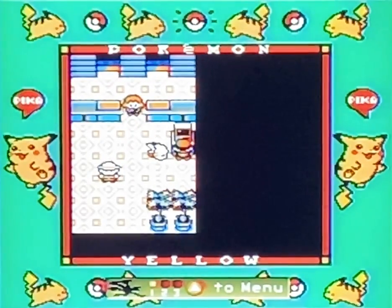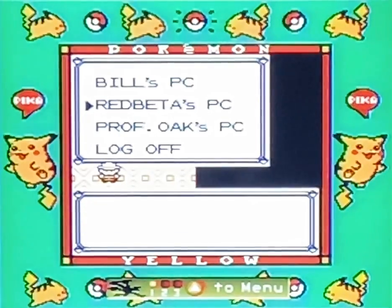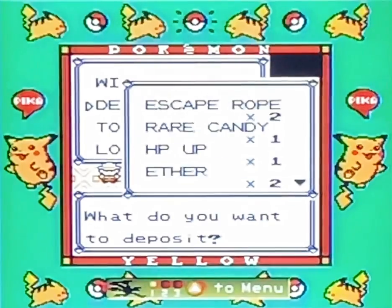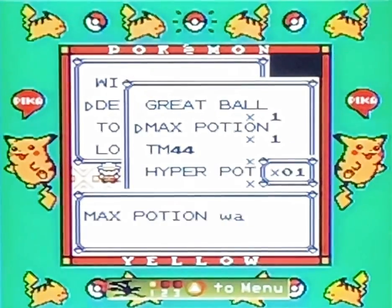What's up everyone? Red Vita is back for some more adventures with Pikachu and friends, continuing the SS Anne adventure. So we're going to turn in some of the items we got from our last episode.